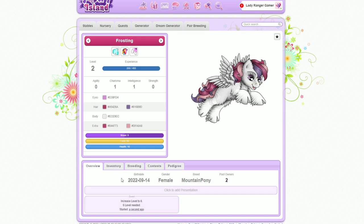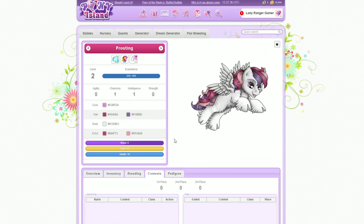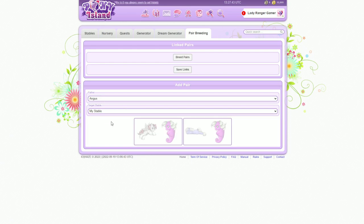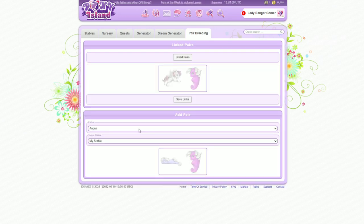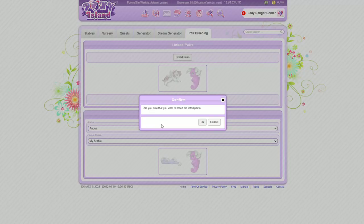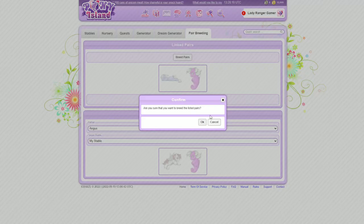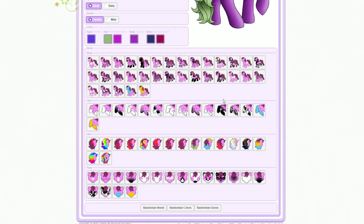Increase level to 8 — I still don't know how to do it. It doesn't look like there's anything here. Wait, I shouldn't be able to breed these. So apparently I can breed Angus — Angus is a baby, why? My stable, select father, my stable. Then you click on the picture? This isn't good. What? I shouldn't be able to breed these? Let's do this again. Is it just having it as a list or what? This is very random and I clearly have no clue what I'm doing.